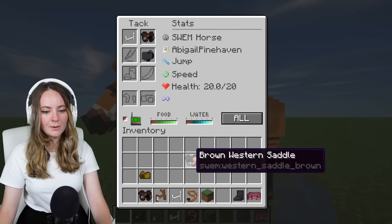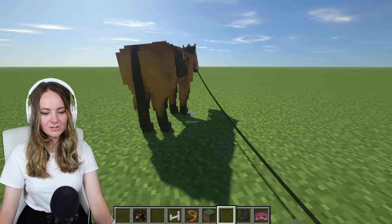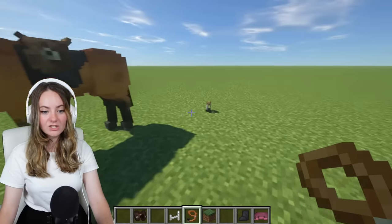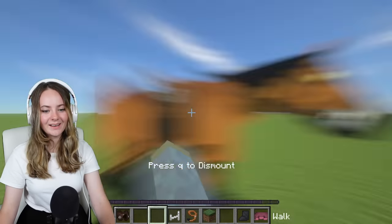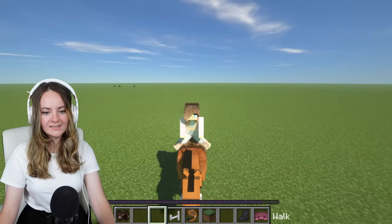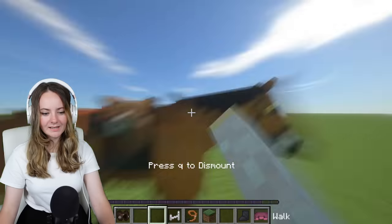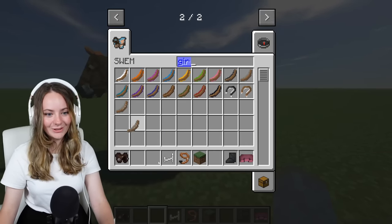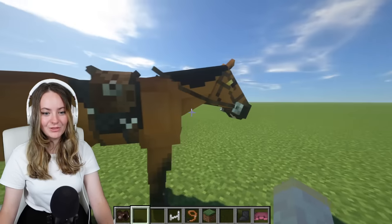I'll stick the bridle on - that looks so cool! You can put multiple leads on these horses? That's so cool. The animations are so good. Oh, I took off the saddle - that's why I can't ride! Why does the saddle keep coming off though? Oh - the girth! There's no girth! That's why the saddle kept falling off - because I didn't put the girth on. Duh! Silly!